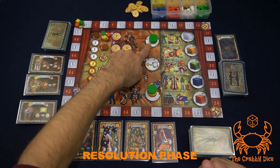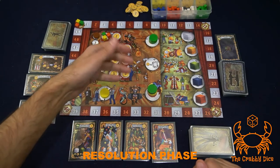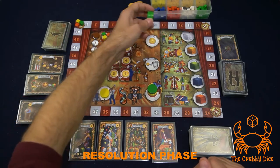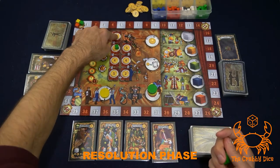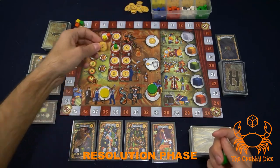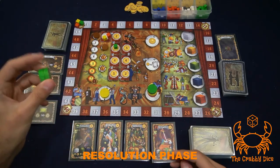Next, resolve ticket sales. For every disc you have there, move up once on the track and gain the money shown on the spots you moved onto. For example, if green has two discs they move up twice and gain five dollars — two then three — from the general supply, adding it to their player board.